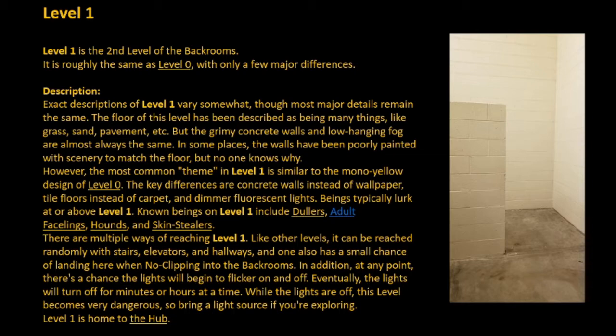Exact descriptions of Level 1 vary somewhat, though most major details remain the same. The floor of this level has been described as being many things, like grass, sand, pavement, etc., but the grimy concrete walls and low-hanging fog are almost always the same. In some places, the walls have been poorly painted with scenery to match the floor, but no one knows why.